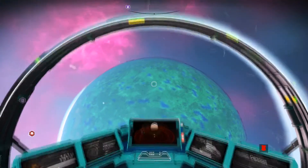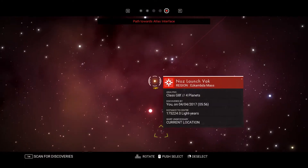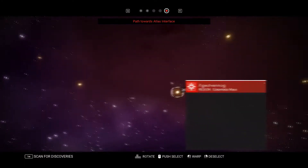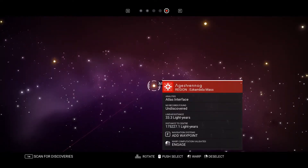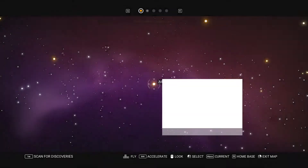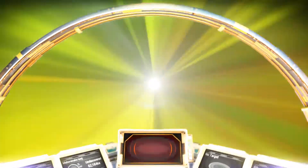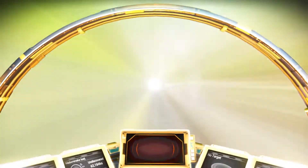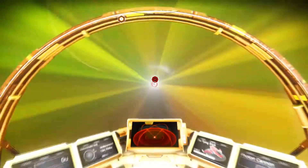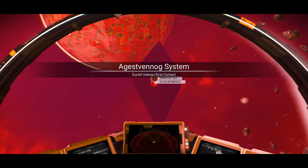We can see if we can find a Korvax system. The question is — do I keep following the path to the Atlas Interface? Okay, here we go guys — we're going to go for the Atlas Interface, partly because what we should get is a free warp cell. There's the Atlas Interface — okay, we're going to go straight for it.